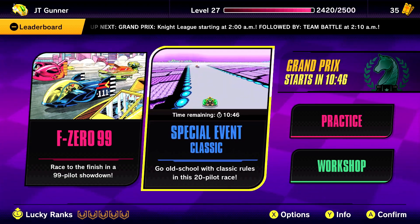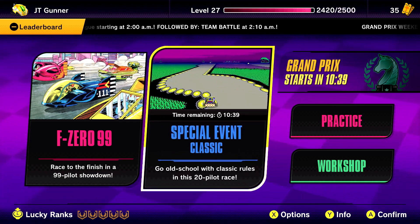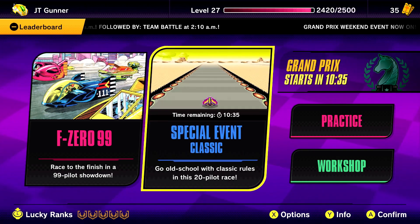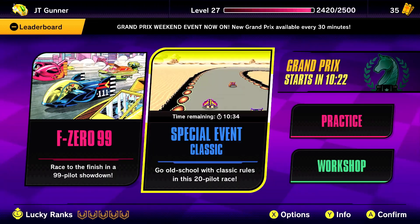This mode actually dropped not too long ago, and like Team Battle and Grand Prix, you sort of have to wait for it to become available to play. That's why it's taken me a couple episodes to actually get here. So enough blabbing, we're gonna check this out. Face off against 20 pilot races using rules inspired by the original F-Zero game. Earn one boost per lap you complete. Spin attacks and the skyway are not available in this mode.